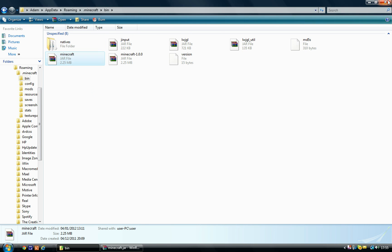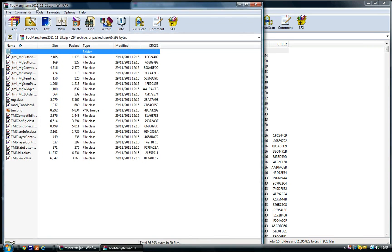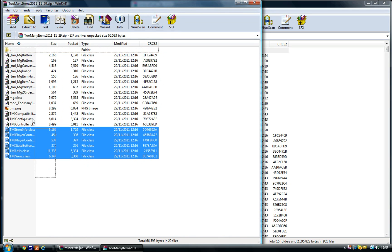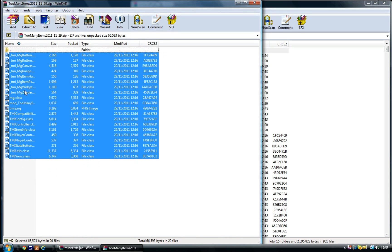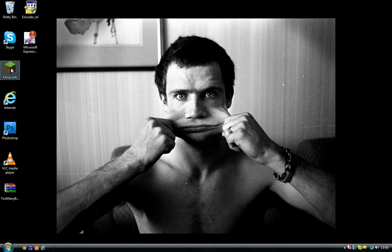Once you're there, just get rid of this because we don't need it anymore. Then open up your Too Many Items zip file. As always, just highlight them all by clicking and dragging, and just drop them into the white space here so we don't get them mixed up with any of the class files. I've already done this so I don't need to put it in again. And that's it — you've got Too Many Items installed.